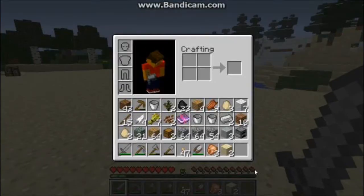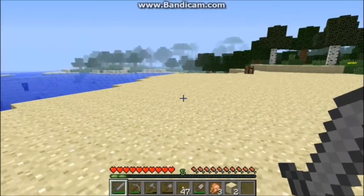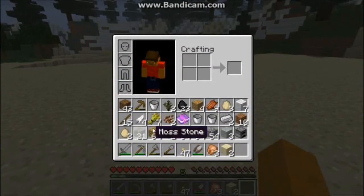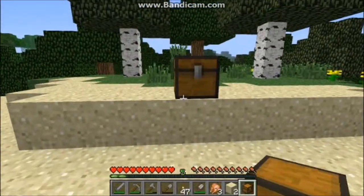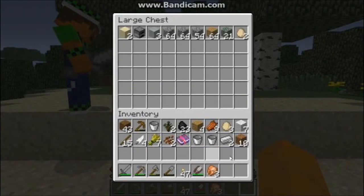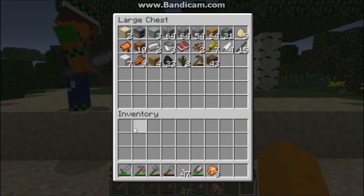Should we get started on the house? Actually I think we need some wood first. First thing is I need to put a chest right here so I have a place to put all this junk. Try not to mix your stuff with mine — maybe put your stuff like two rows down.